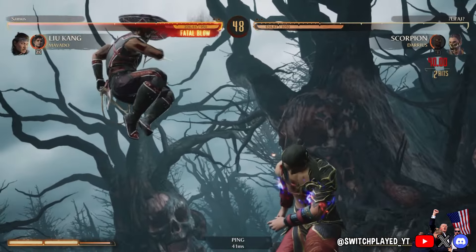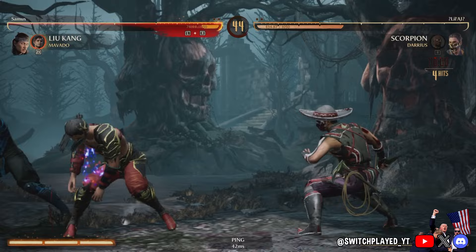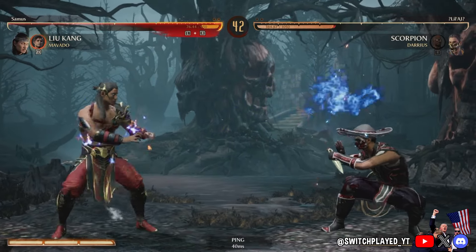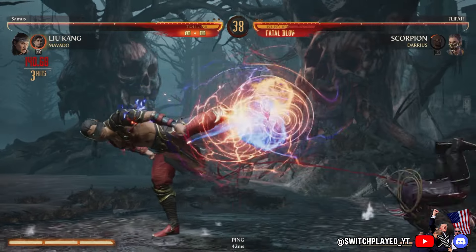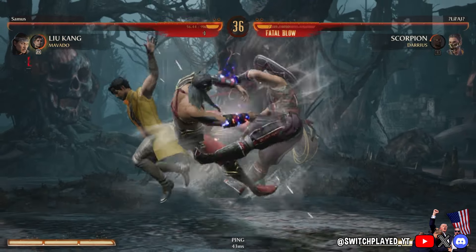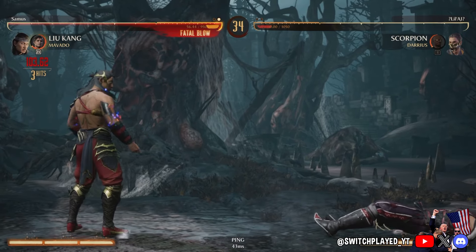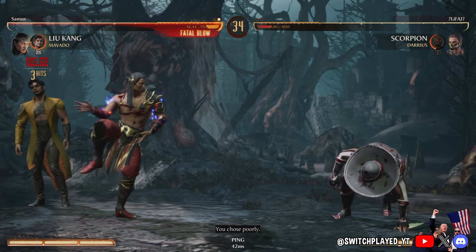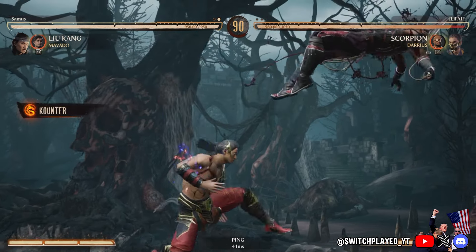The online performance you get is really going to depend on several factors like your region and your connection. If you're playing on WiFi, generally you're going to have a spotty connection. If you're on a wired connection but your opponent is on WiFi, you're going to have issues. If you're both on WiFi, you're probably going to be in trouble — and on the Nintendo Switch, there's a good chance most people you play online are going to be on WiFi.